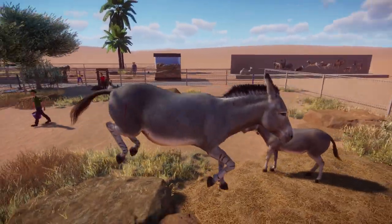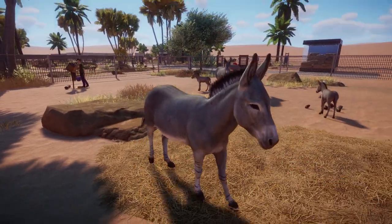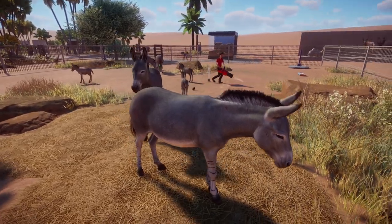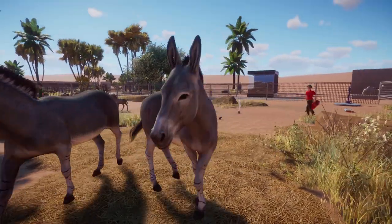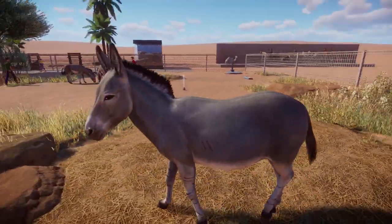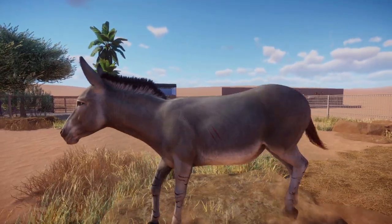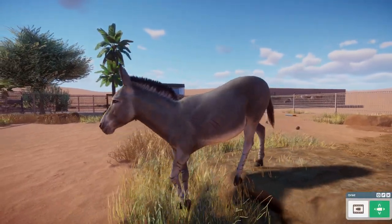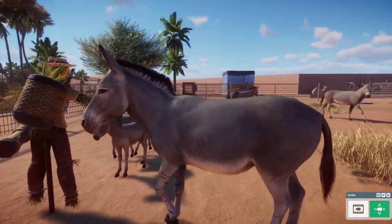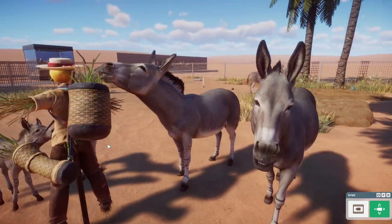Up next we have the Somali wild ass — a name that sounds like an insult but isn't, and just describes one of the most beautiful wild equines in the world. It's our third equine after the plains zebra and the Przewalski's wild horse, and our first donkey in the game. It just looks amazing and beautiful — the stripes on their legs, the mane, everything — and the babies are adorable, like small ponies.